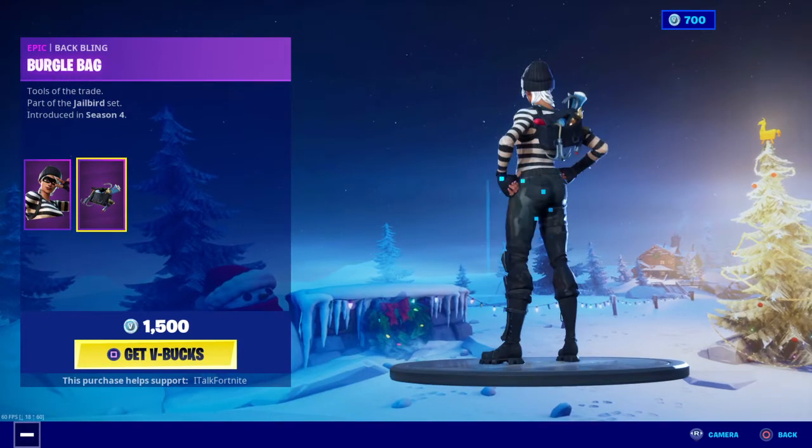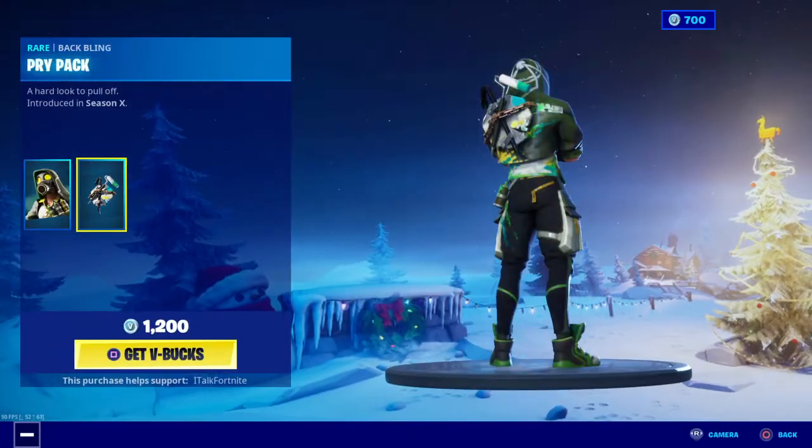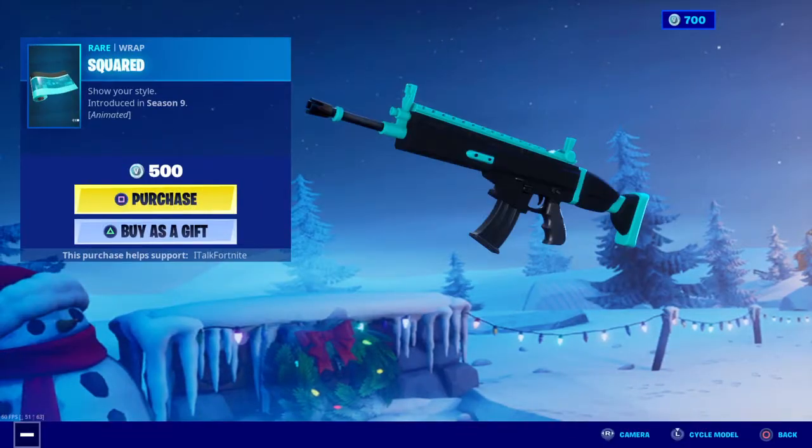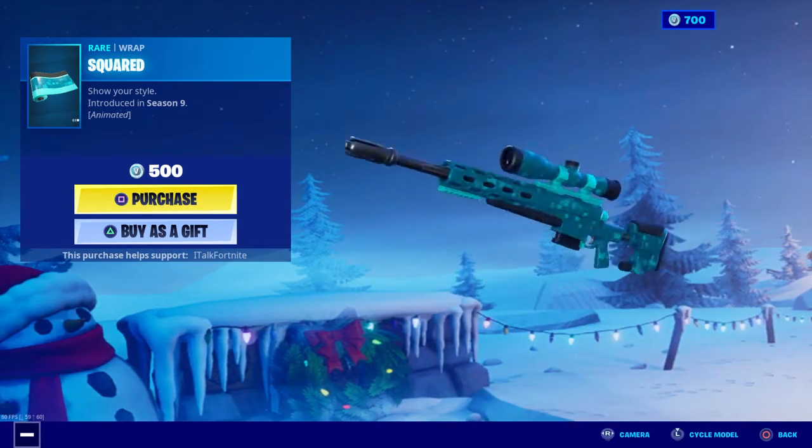Wrapscallion is back again with the Burgleback back bling. Toxic Tagger is back with the Prypack back bling. Squared wrap — this is a pretty cool wrap, I like this wrap.